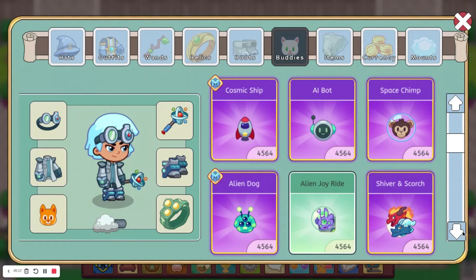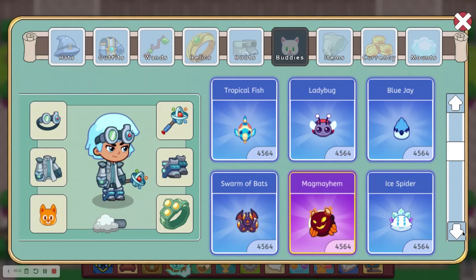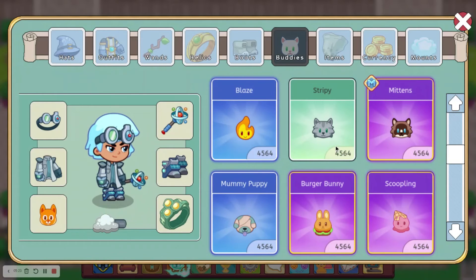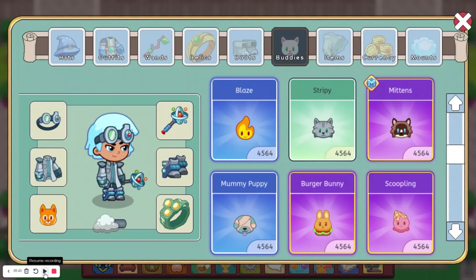Up next at number 3, we have Stripey, which is a cat. This was another one that was obtainable in that beta update for the weekly challenges. I haven't seen as many people talk about this one being rare compared to the Mini Masked Menace, which is why I believe it's probably rarer. And by the way, that beta update no longer exists.